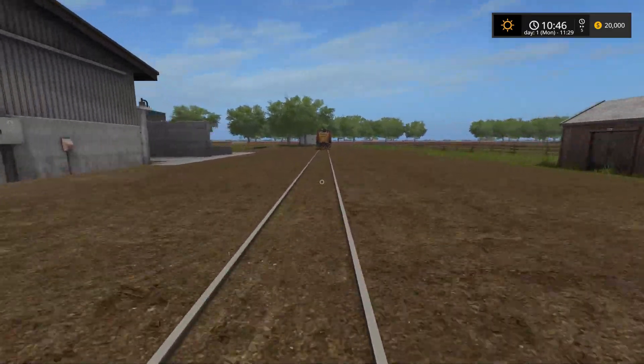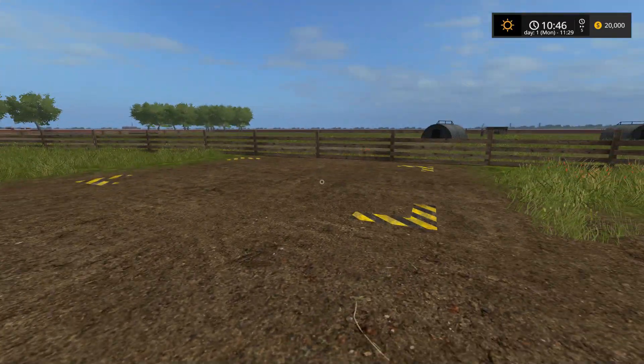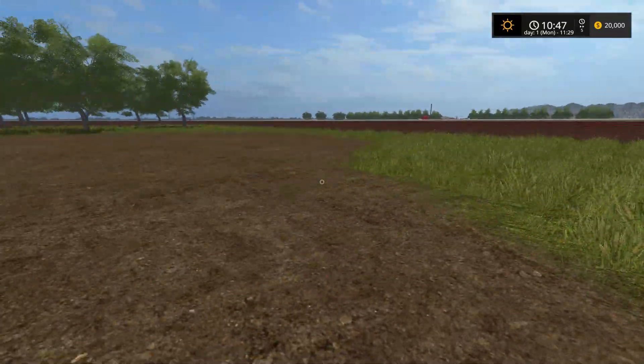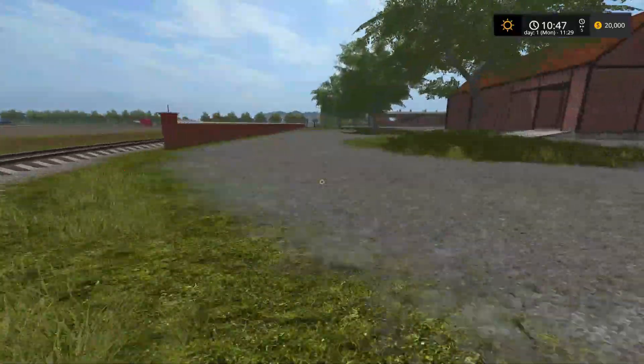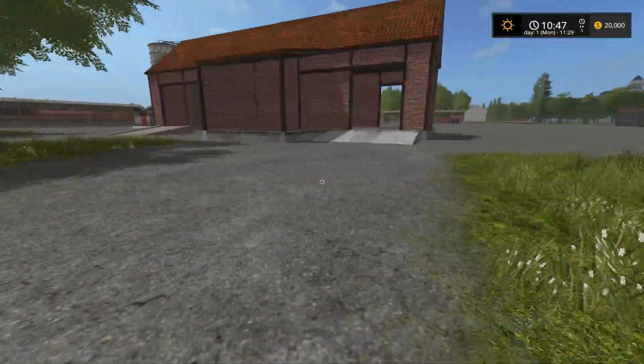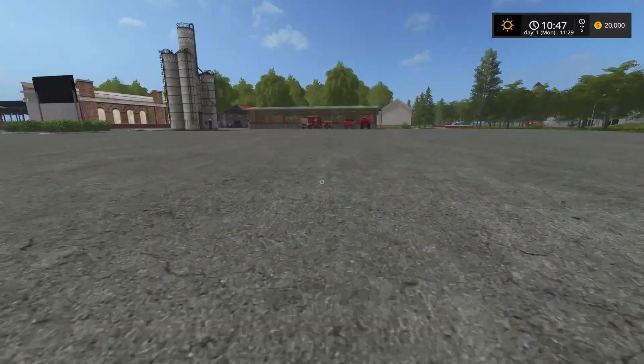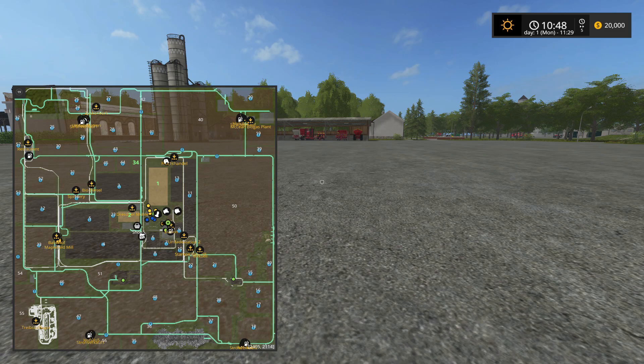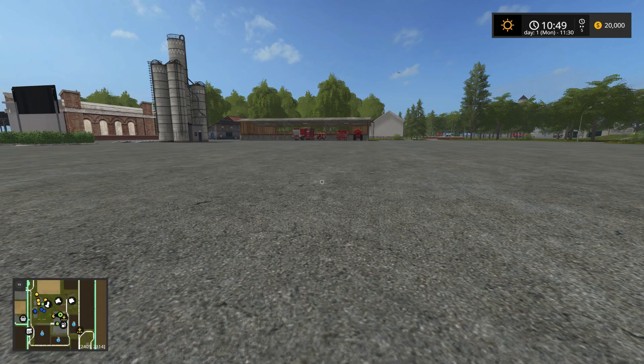One of the things we need to know about this map: if you look at the map, there are trains everywhere. We just ran around the center of the farm. I'm going to take trains and go all the way around the map to see what else is out there. Let's hop over to one of the trains.